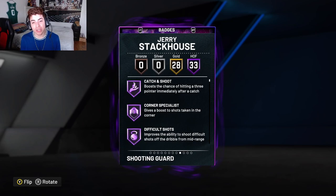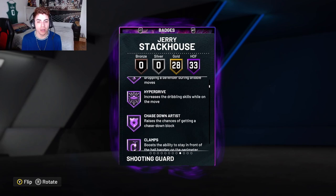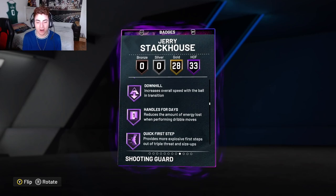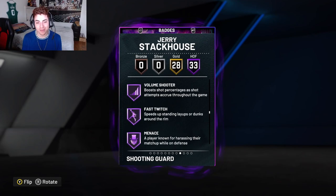His 33 Hall of Fame badges include: Catch and Shoot, Corner Specialist, Difficult Shots, Fearless Finisher, Acrobat, Ankle Breaker, Hyperdrive, Chase Down Artist, Clamps, Quick Chain, Interceptor, Posterizer, All-Ball, Pogo Stick, Tireless Defender, Lucky 7, Blinders, Circus 3s, Limitless Spot Up, Chef, Rhythm Shooter, Slithery Finisher, Downhill, Handles for Days, Quick First Step, Clutch Shooter, Dead Eye, Sniper, Unstrippable, Limitless Takeoff, Volume Shooter, Fast Twitch, and Menace — all Hall of Fame.